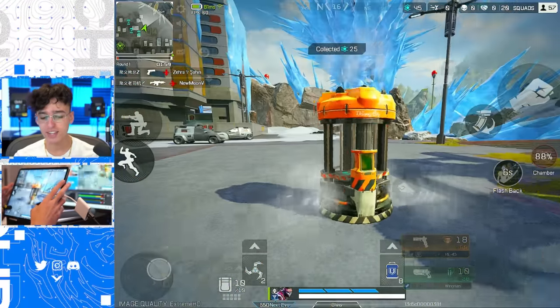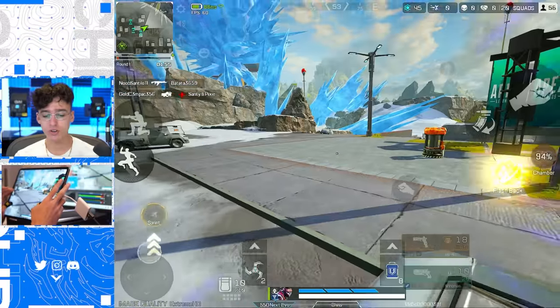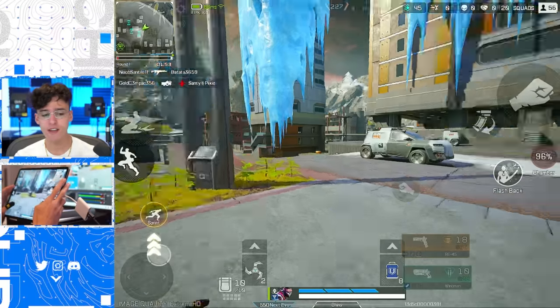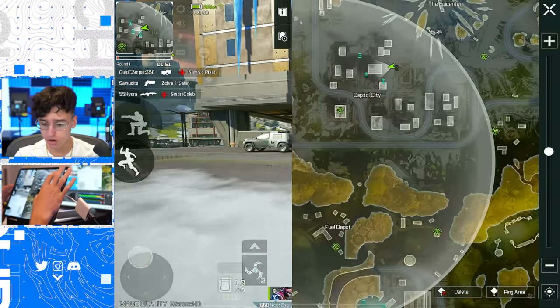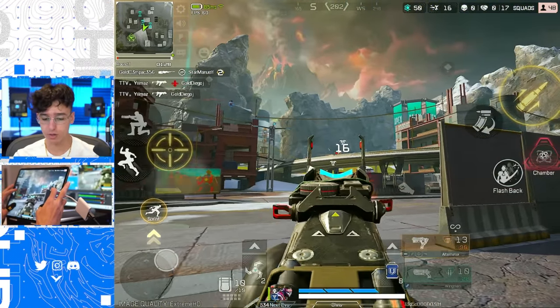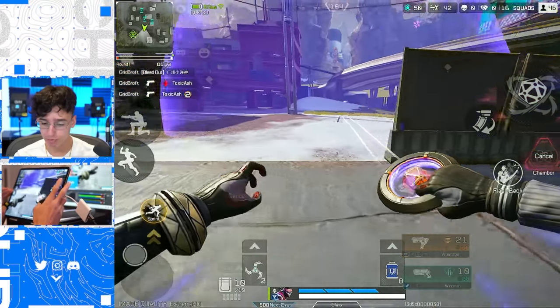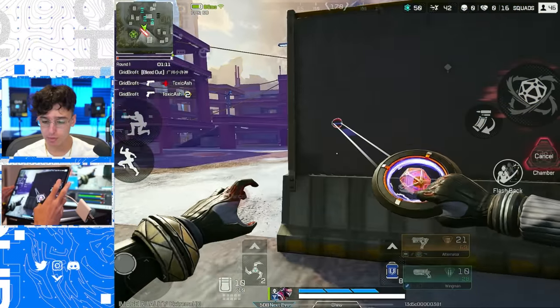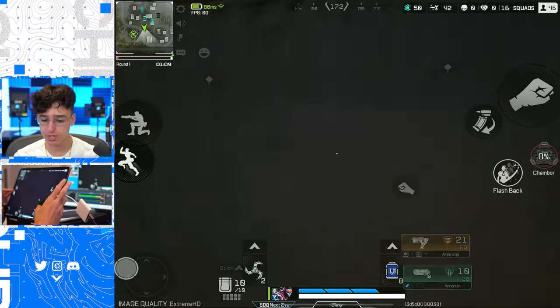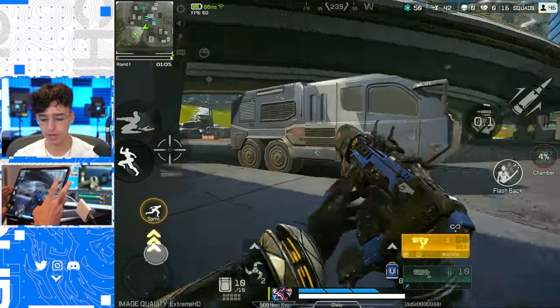They added crafting in the game — what you're gonna want to do is go up to a crafting location on the map. We found our first enemies. We can use my ultimate and throw the phase chamber right in front of them. If it hits them, it's gonna make them go into the void.